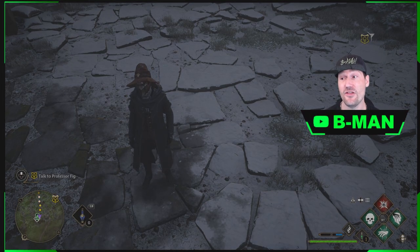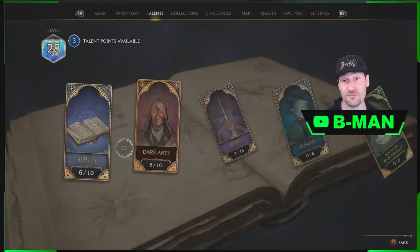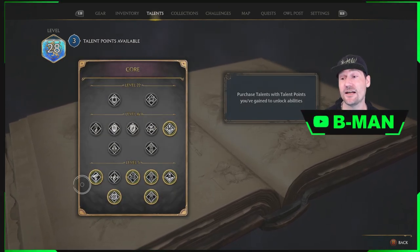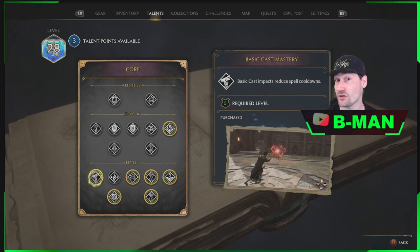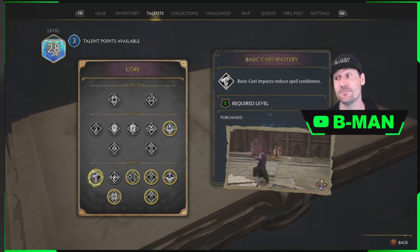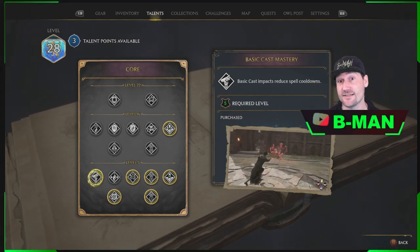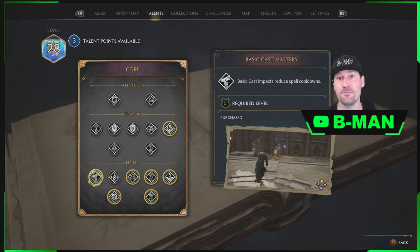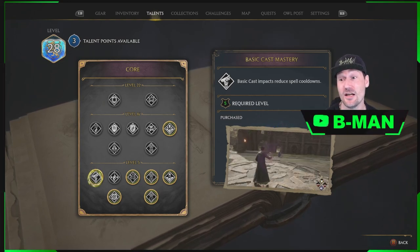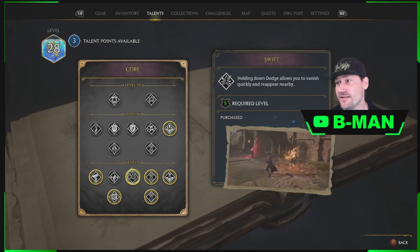We're going to want some traits for this, and there are some traits that are very important. Come into the core traits and down to here — make sure you've got this, which is the Basic Cast Mastery. Basic cast impacts reduce spell cooldowns, which means you can use your other bigger powers faster and more often, as long as you keep hitting them with basic attacks in the meantime while they're charging. It makes them charge up a lot faster.